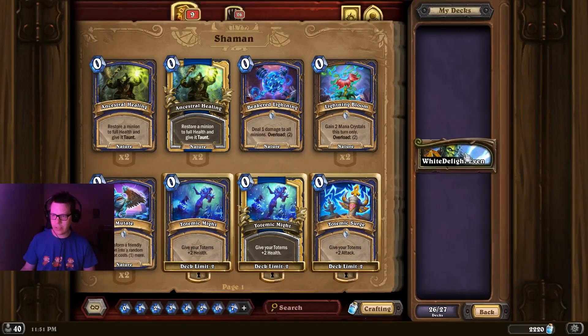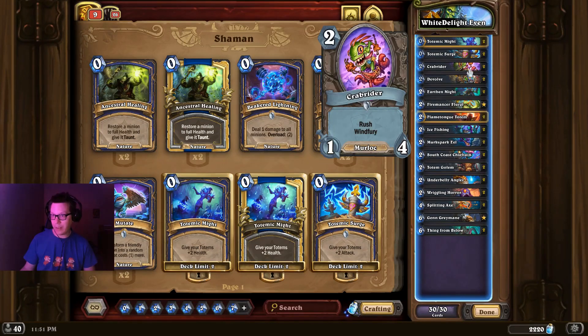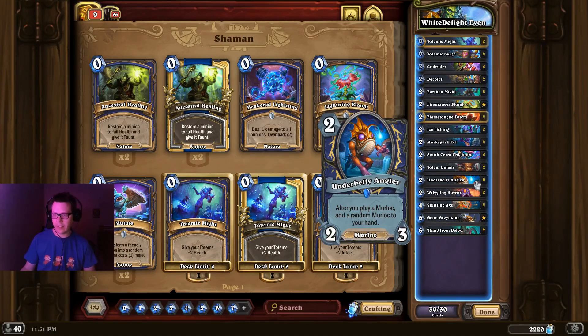The other Shaman list is Even Shaman — your typical Totem Even Shaman. However, you've also got Fireman Flurgal in here, the Crab Rider, Ice Fishing to help draw into that, and South Coast Chieftain which is basically like having four Merc Spark Eels in the deck. You've got Underbelly Angler to help get more Murlocs. So it's kind of a hybrid Murloc Even Shaman list, and it might be something you want to give a spin.